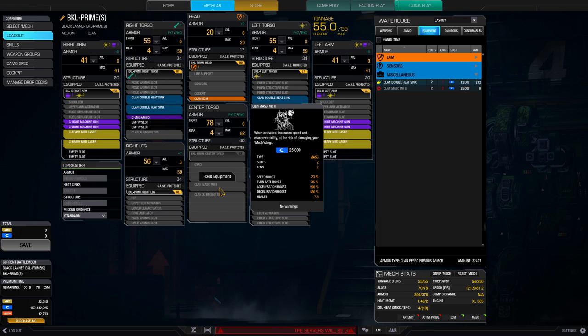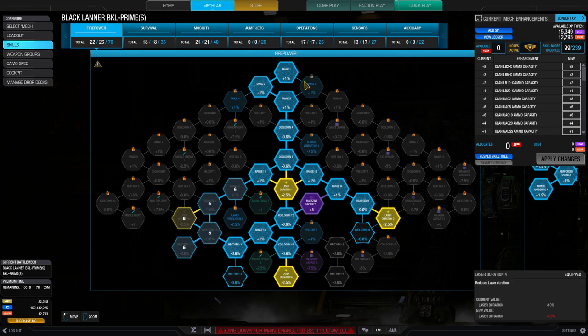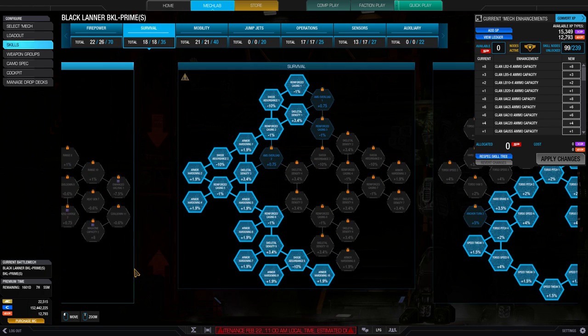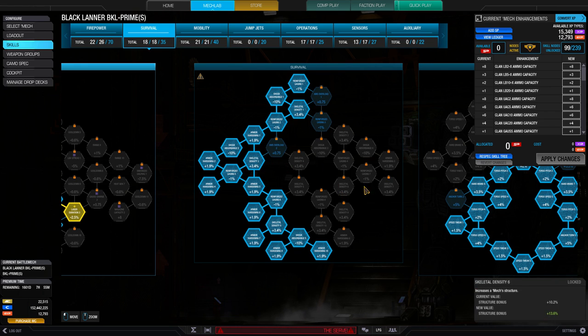You can outrun Arctic Cheetahs. In the skill tree we've gone down firepower, getting all the laser duration nodes because the heavy mediums take a very long time to burn — you want to reduce that duration as much as possible. We got the one magazine capacity node because it's right there. We've got the left side of survival which gives us the majority of armor boosts and a couple of skeletal density nodes as well.